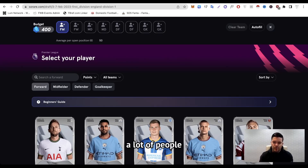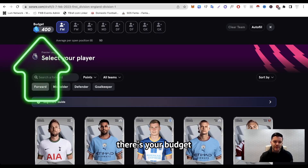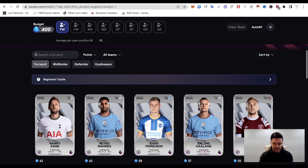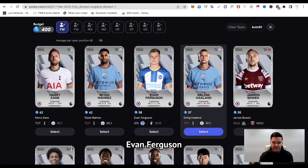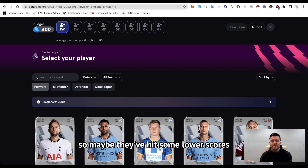As you can see, a lot of players you may or may not already recognise. You've essentially got 400 points as your budget. The players' prices are based on their performances over the last 15 games in the Premier League. You can already see we've got players like Harry Kane, Mahrez, Evan Ferguson, and Erling Haaland at the top. Now some of these scores might be a little bit inflated or deflated based on current form — some players might be injured, or if they've come in as a substitute they haven't hit those big scores that players who start every game do get.